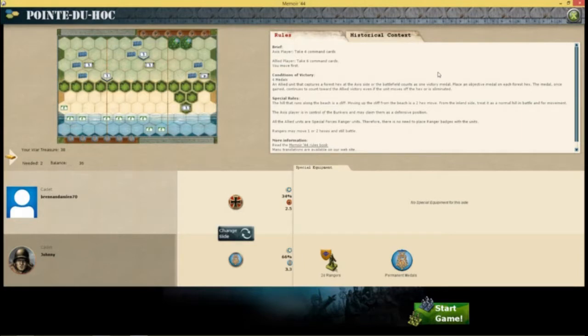Hello everybody, this is Damien plays Memoir 44 online and this is mission 4, Pointe du Hoc. I will again be playing the Axis player. Currently it stands the computer is winning 2-1, so the computer won 2 games to my 1 game. I'm going to be playing the Axis player because I'm going to do 2 sides allied, 2 sides Axis.